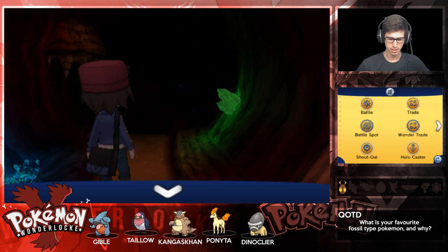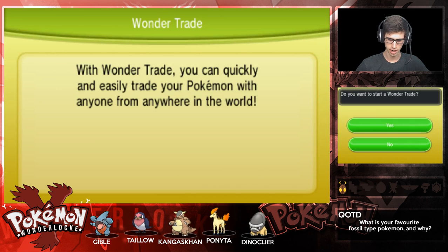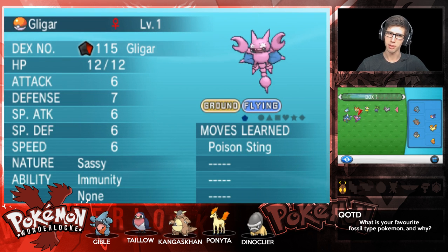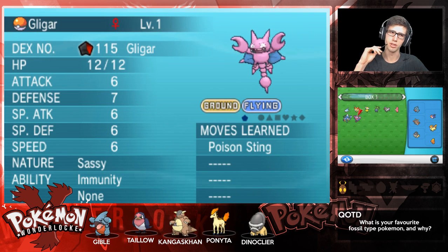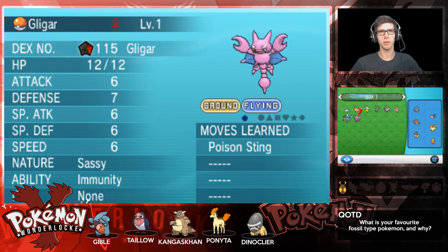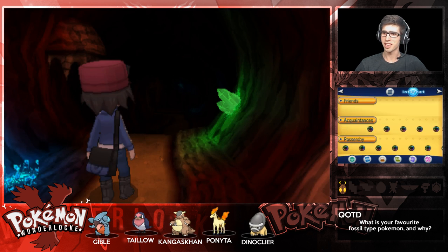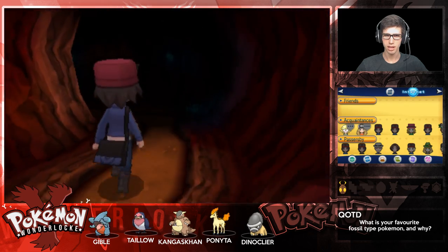That's interesting - Poison typing could be really good against these Fairy typings. So we got Dupes Clause and then we got Gligar! Let's make our way through here, hopefully not get too lost. I'll turn the volume up a little bit so I can hear this awesome background music. Sounds like they're creeping through a maze - a cave. We got a Hard Stone. I believe the right path is our way out.